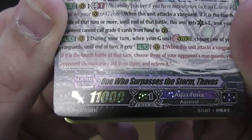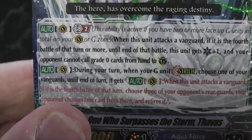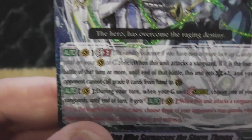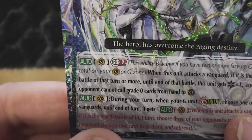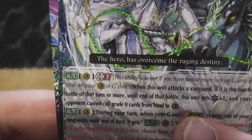The one who surpasses the storm, Fabbath. So he's got a problem with his chest. When this unit attacks a vanguard — which is wrong. That's supposed to say when A unit attacks. So when your rearguard attacks, it also activates that skill. It's supposed to say when A unit attacks.